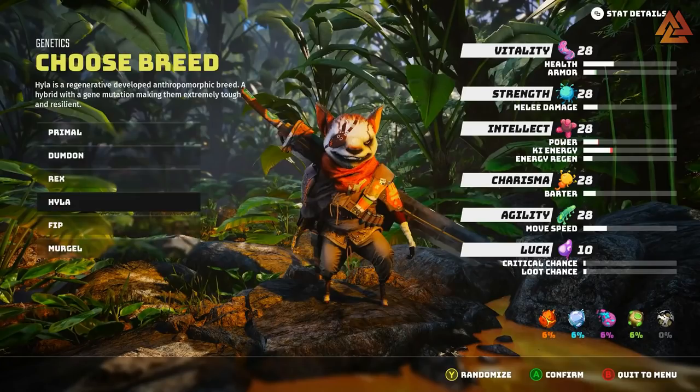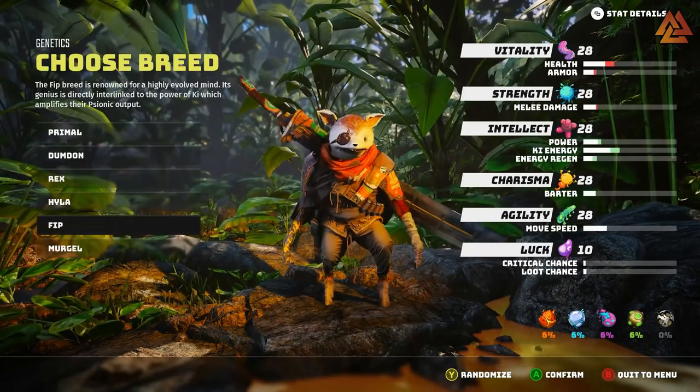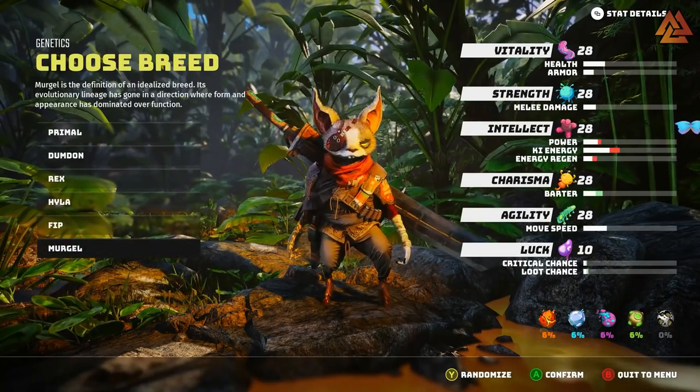Next up is Fip. Fip has massive increases in the intellect category, but this one does lose a ton of health and armor. So this one appears to be heavily geared towards players who want to use psychic attacks and special abilities rather than melee or ranged. If you want a mage style character, the Fip is probably going to be the one for you. And lastly is the Mergle. The Mergle is all about working a conversation and bartering with huge boosts in charisma. So if you're someone who loves to specialize in social aspects rather than fighting, this is definitely the breed for you. If it is possible to do a no-kill gameplay throughout the entire Biomutant game, this will probably be the breed that you want to stick with.